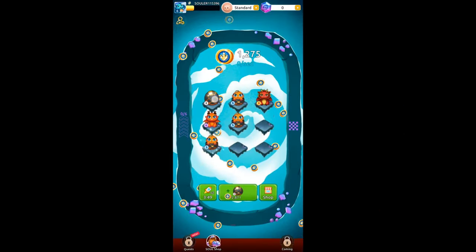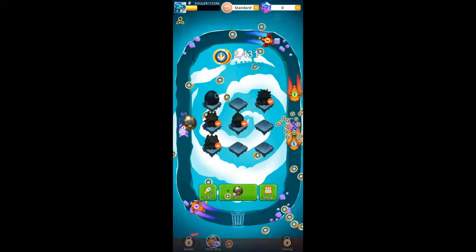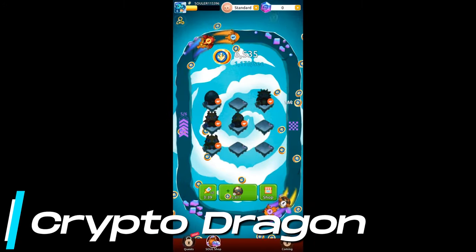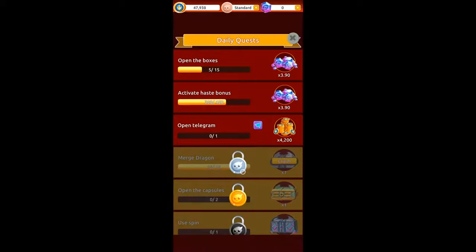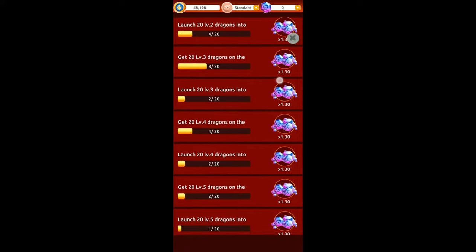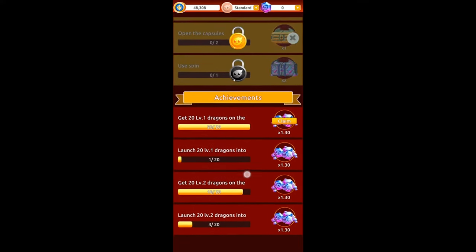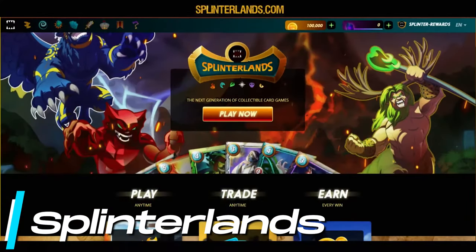Do you like dragons? Do you like to spin wheels and merge dragons to make better dragons? If so, you may like Crypto Dragon. You can receive rewards for daily activities in the form of the blockchain currency affiliated with this game. It's a pretty simple game in that vertical format, but it includes dragons — which maybe you like better than words or symbols.